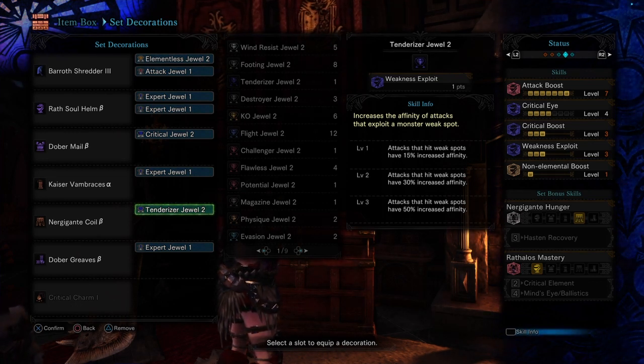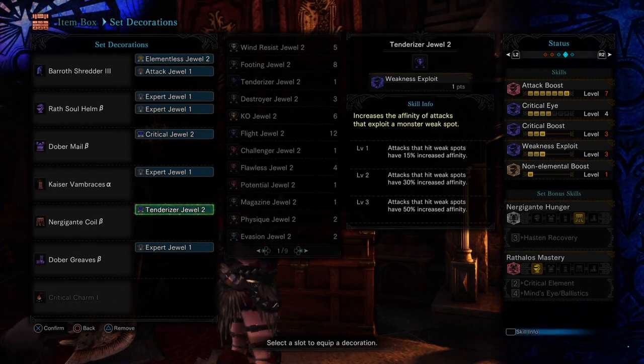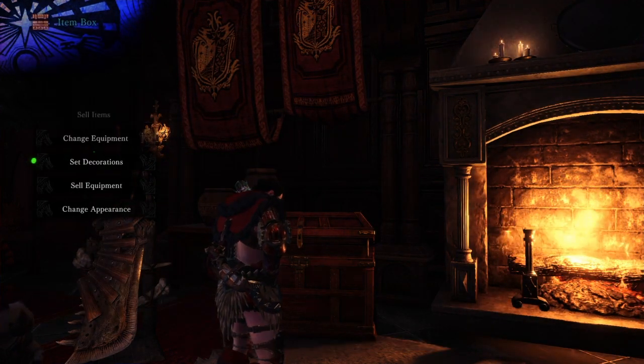All those together leave us with a plus 50% affinity when hitting weak spots of the monster, even though we have minus 20% affinity with this greatsword.